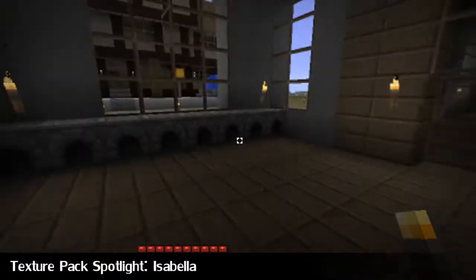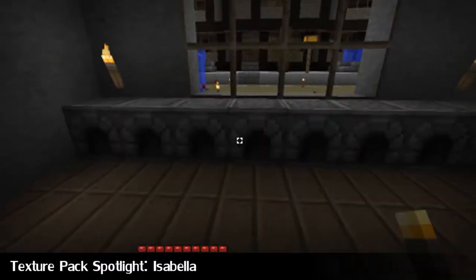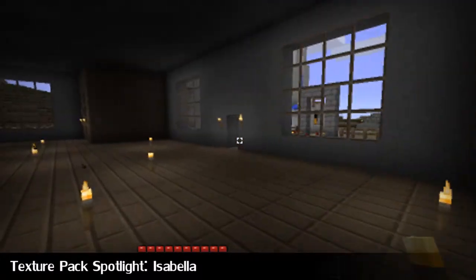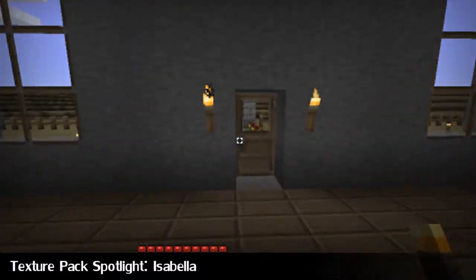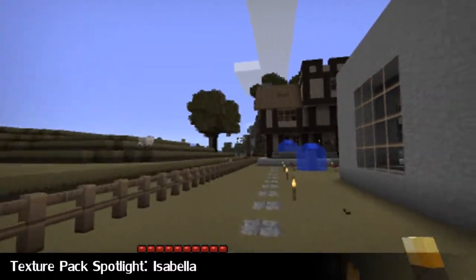Here we have the crafting bench and the furnace, and you can see there's a bit of a modified UI in there, so that's pretty cool. You can see the health bar at the bottom is a bit modified. It's always good to see little modifications.